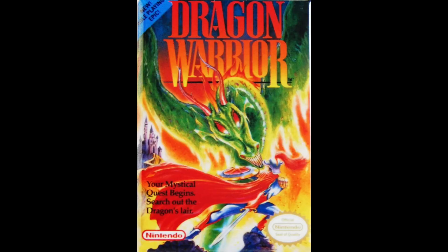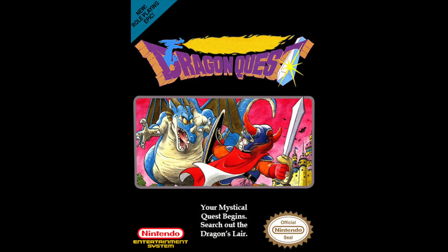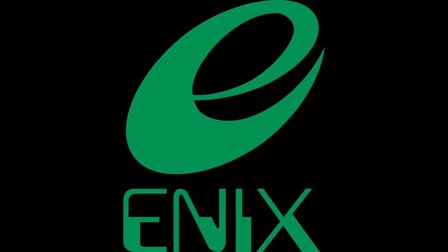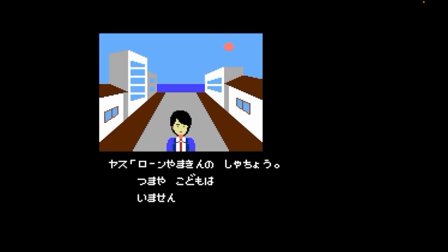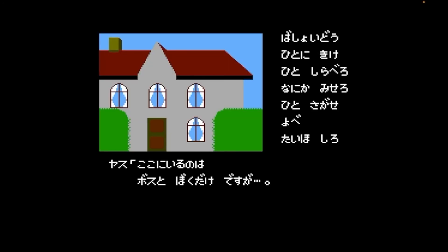Dragon Quest, also known as Dragon Warrior, is an iconic NES JRPG that started a beloved series. It's a simple fantasy RPG made for the Nintendo Entertainment System rather than home computer. The creator worked for Enix, a video game, anime, and manga company. He wrote and designed a visual novel adventure series inspired by some western adventure games. When he made a version for the Nintendo console, he added dungeon crawl segments, modified the controls, and made a menu-based command system that functioned on the NES.